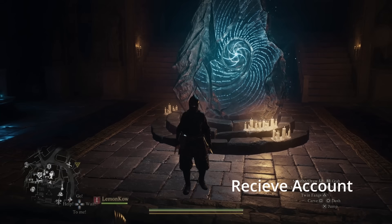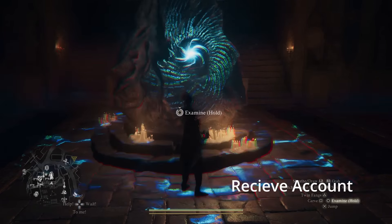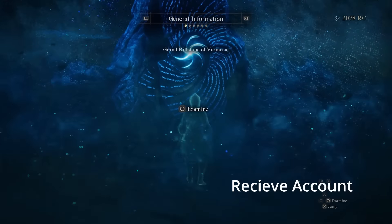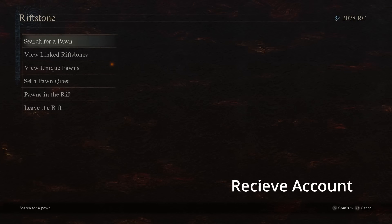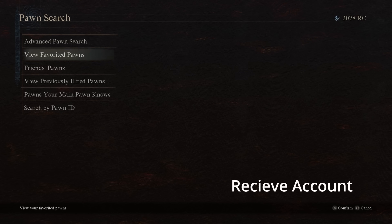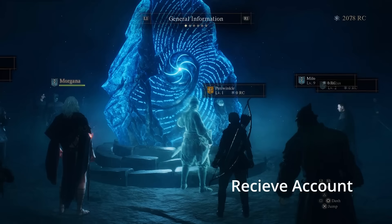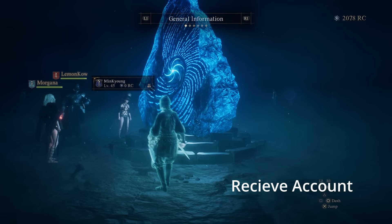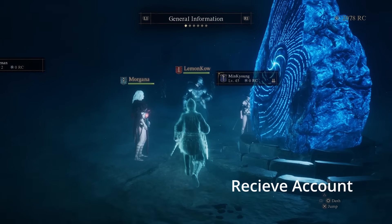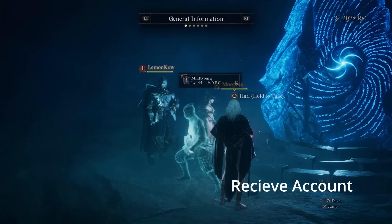On my other account I'm only level nine and have just gotten to the first major city, with a hard save established by sleeping at the inn. What I need on this character is at least one of the item I chose to receive — in this case an explosive arrow — though ideally you want at least eight. Head into the rift and touch the summoning stone, then go to search for a pawn and down to friends pawns. This is why it's important to have both accounts linked as friends. Using the friends list method is the only way I've gotten this to work 100% consistently.